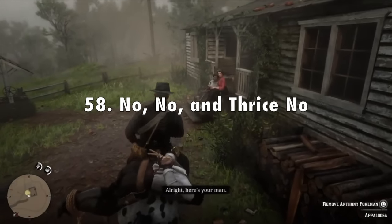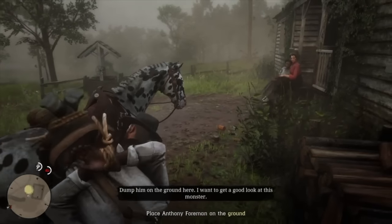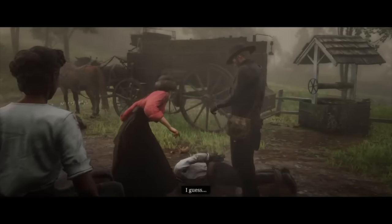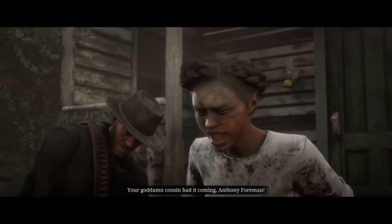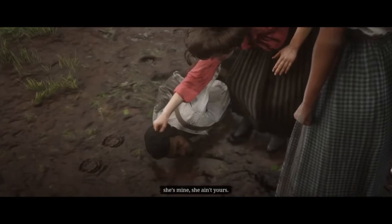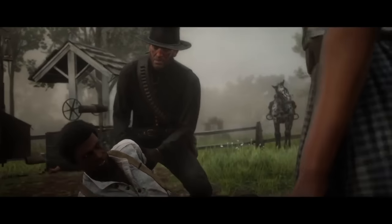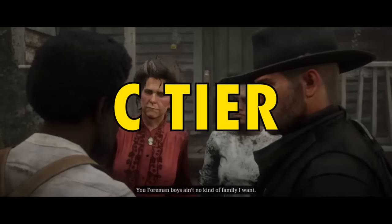In 58th place I've got No, No, in Thrice, No from chapter 4. It's a solid mission — fun to go pick up Anthony Foreman — but with the rest of the story it doesn't work as well. You don't get a big investment into Tilly before this point unless you're spending a lot of time at camp, and besides breaking into the house and killing everyone inside to save Tilly, the mission isn't all that interesting and it's also pretty short. It doesn't really need to be in the main story, but it is an okay mission, so C tier.